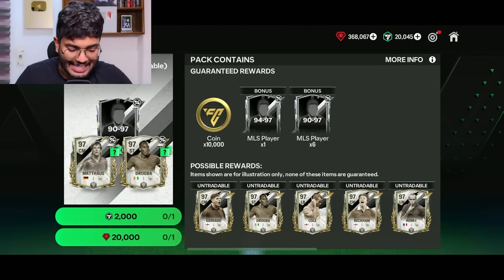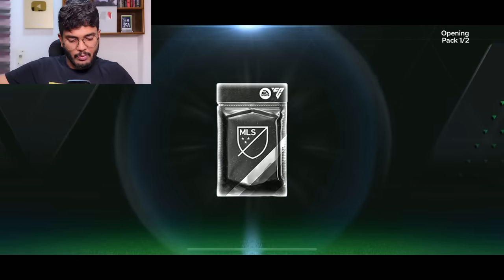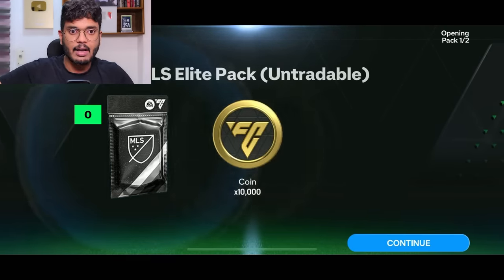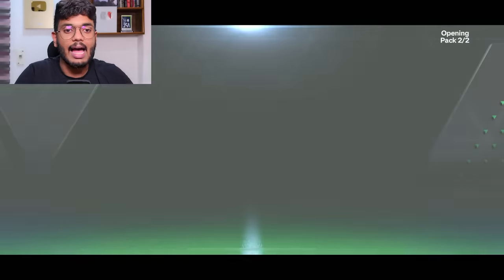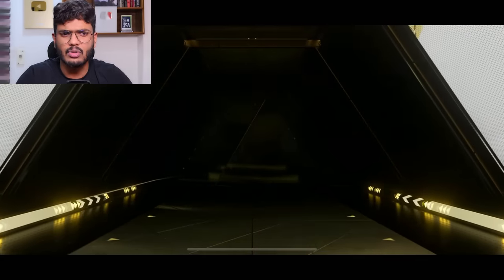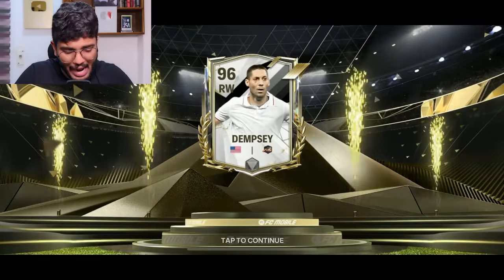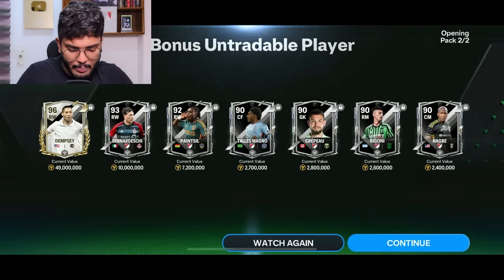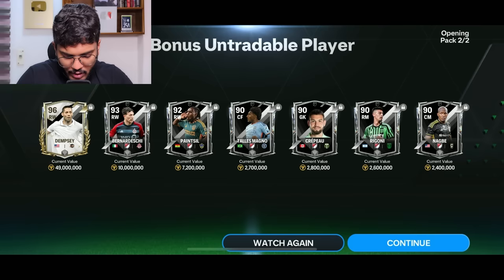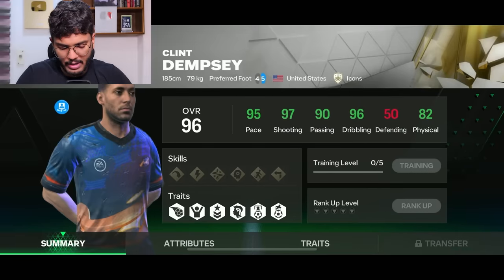Opening this incredible pack — one 94 to 97 rated player and six 90 to 97 rated players. This is 10,000 coins and this is where we get some big players. It's an icon walkout — USA. It's Dempsey! Right wing Dempsey — let's freaking go! That is not at all bad. We got Bernardeschi, Painstil, Tannis Magno as well.